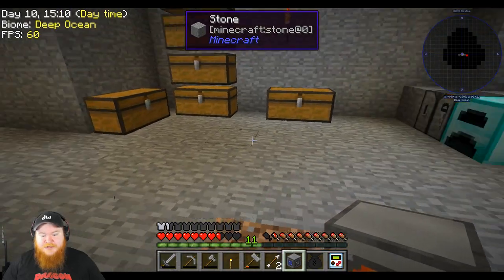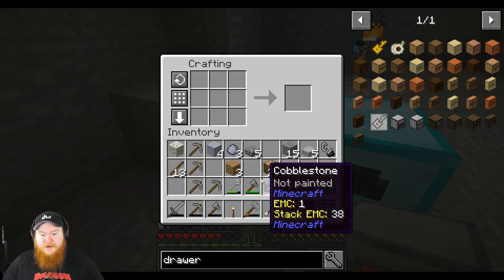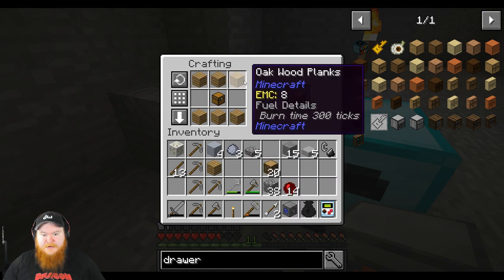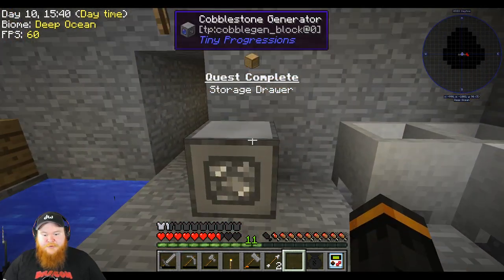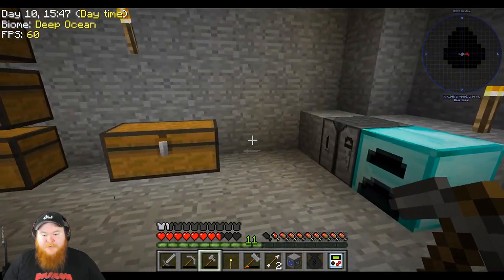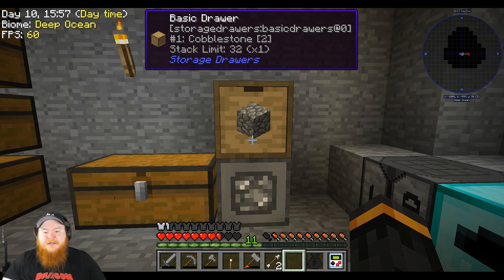Can we make a drawer? It's not hard at all — we just need a couple pieces of wood, a chest with this. Yeah, get ourselves a drawer. Awesome. We'll put it right there for now — actually, I'll put it there. Let's just put this right here for now. It's not going to be its permanent home, but it'll be there and can just start collecting cobblestone for us.